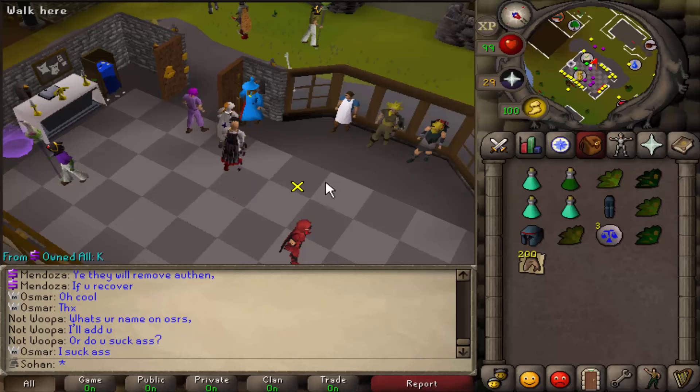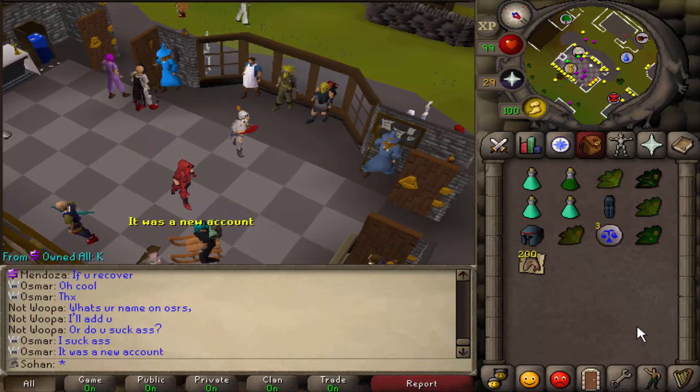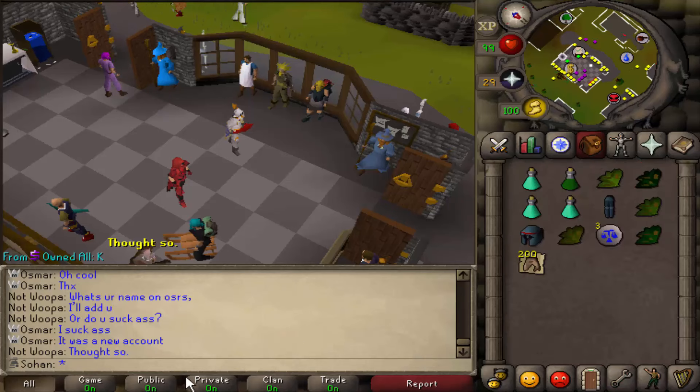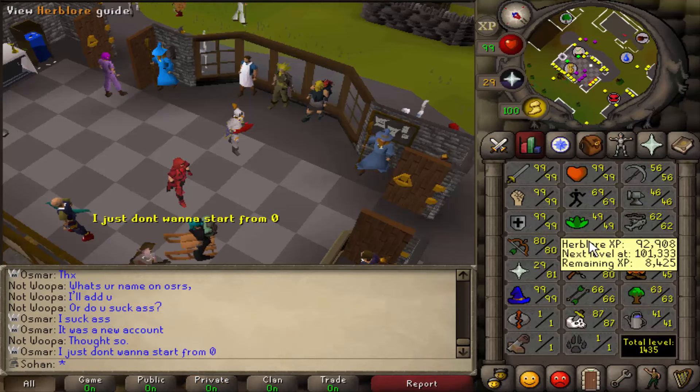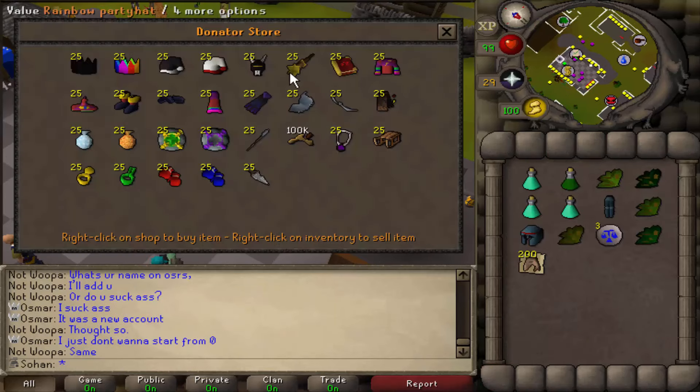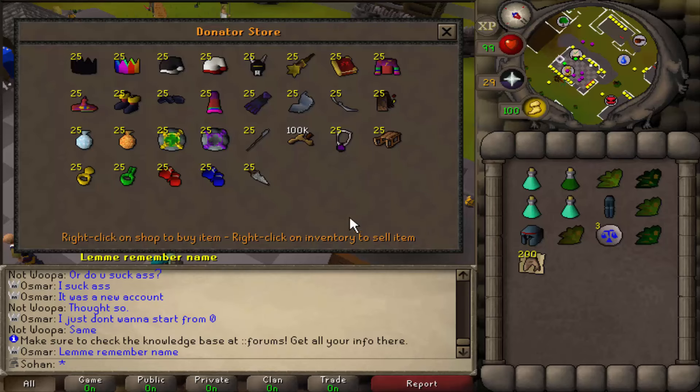The client is very similar to Old School RuneScape — they have the exact same interface and you can clear your private chat. It's really well coded and the client is very easy to use. They also have a really cool donate shop with a few customs.